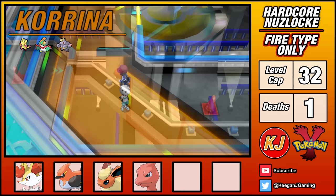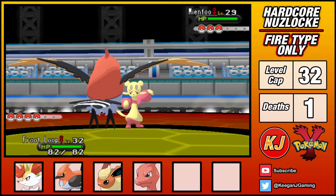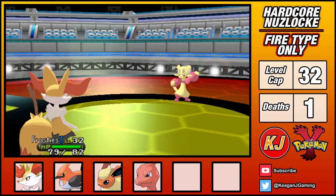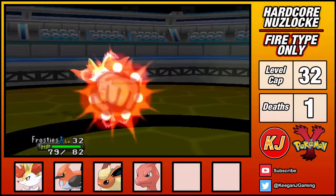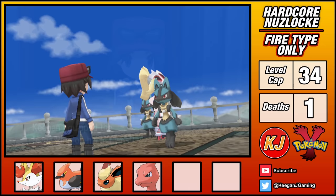Korrina's Fighting-type Pokemon are really tough. I'd like to rely on Braixen and Psybeam, but my minus Special Attack nature really limits my sweeping potential. Instead, I've got another plan. My Fletchinder has the Flame Body ability, which has a chance to burn the opponent when hit. This will halve Mienfoo's physical damage, so I use Growl until it's eventually burned. I continue to lower its attack, then pivot into Braixen. Mienfoo can barely hurt me, leaving me free to use Howl until my attack is at plus 5. From here, it's an easy sweep of Korrina's team, giving me badge number 3.